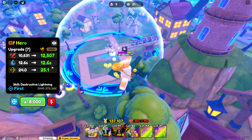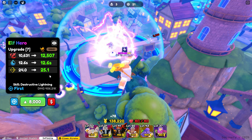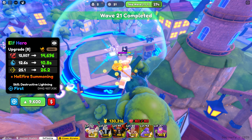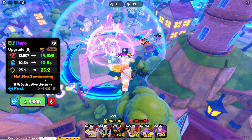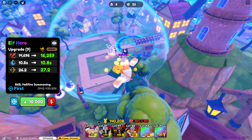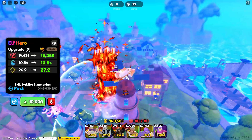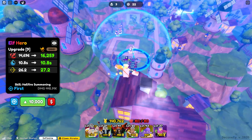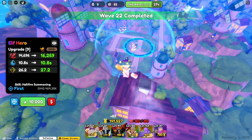Next attack goes to 12,500 damage, 12.6 SPA, 25.1 range. After that is Hellfire Summoning — 14,600 damage every 10.8 seconds and 26.2 range. It's now a circle AOE — just a giant wall of fire, a giant circle of fire. It's probably multi-hit — yeah, it's multi-hit.